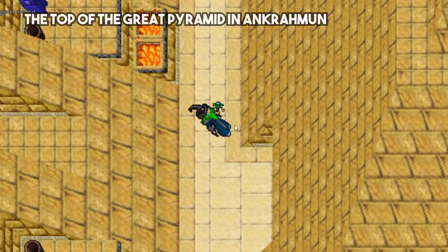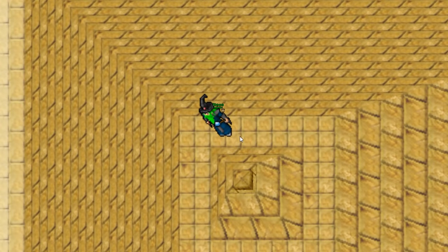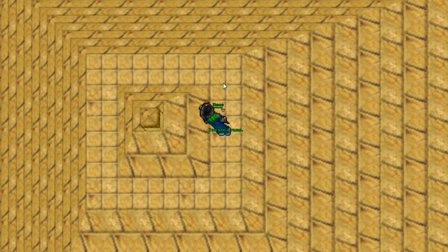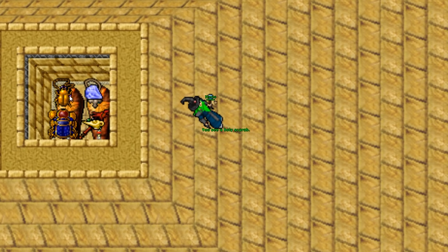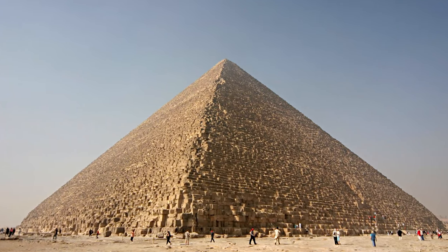The last wonder is at the top of the Great Pyramid in Ankrahmun. This is the biggest pyramid of the city, standing 6 floors tall. You can see it has some valuables in what apparently is the tomb of an ancient pharaoh. This one is clearly an allusion of the Pyramid of Giza, one of the ancient wonders of the world.